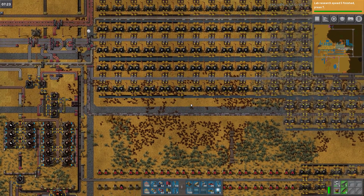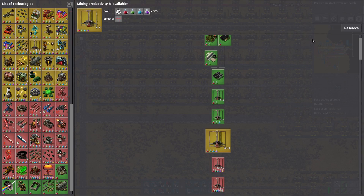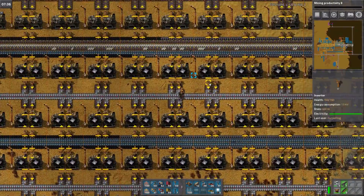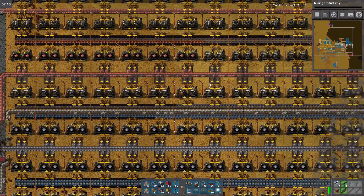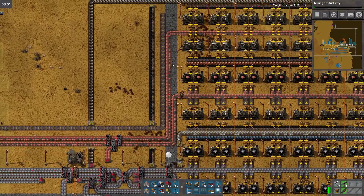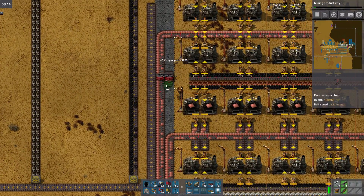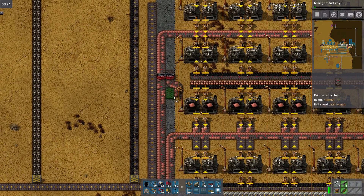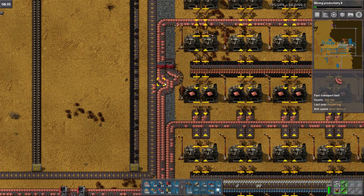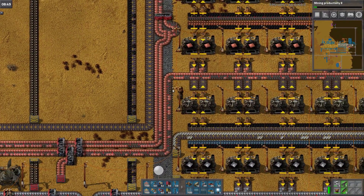We're gonna work on our smelting area today. We should probably do more research though. You're right. We'll do this — these dice. Plenty of iron coming around. So let's balance these two lanes as best we can here. All right, that balances that lane.